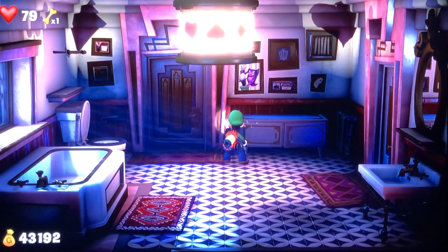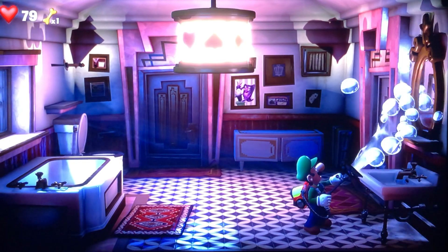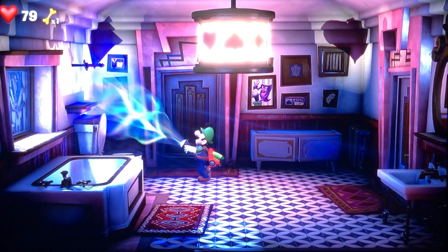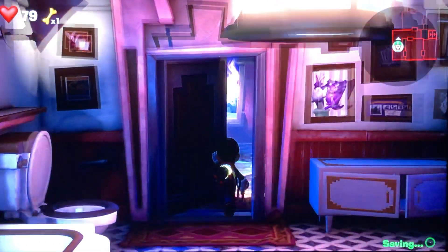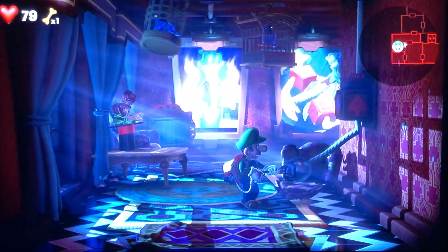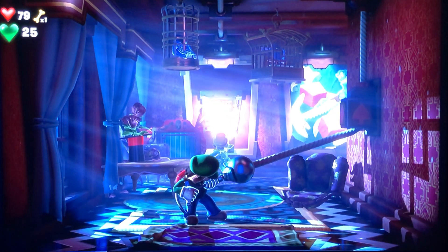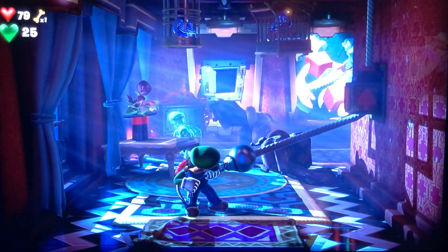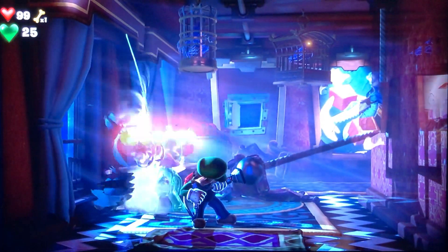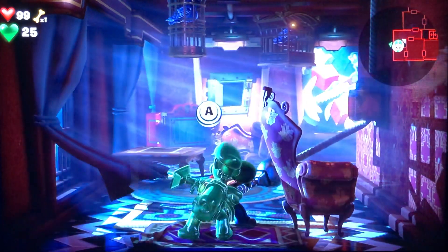Let's see what else we can find in this bathroom here — some bubbles. It looks like there's everything in here. I just realized that purple one is a ghost pulling a rabbit out of a top hat. You need Gooigi for this one. Birds in the cage, but I don't see how we can get to them. There's a spider! I'm a spider-human.